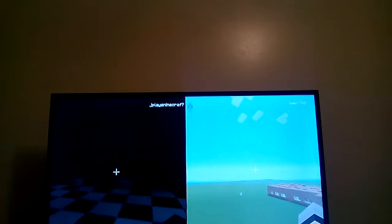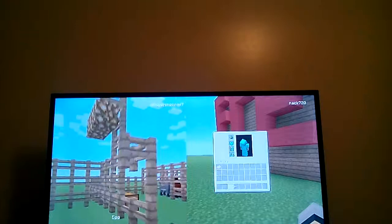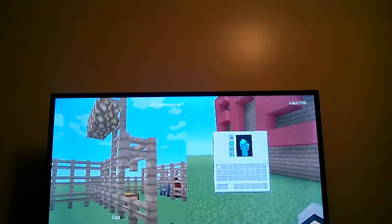This is the Five Nights at Freddy's map that we are creating. You spawn at the start of Freddy's place and the door will already be open, but the lights will be off and you have to turn them on — you have to find where the power switch is. Once you enter...